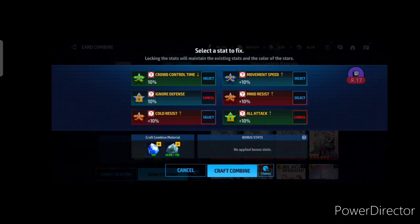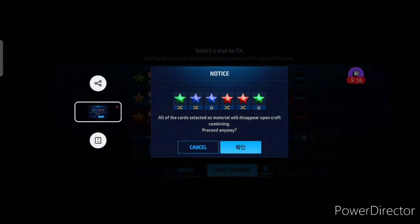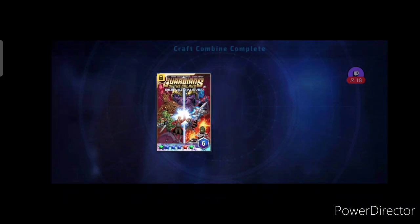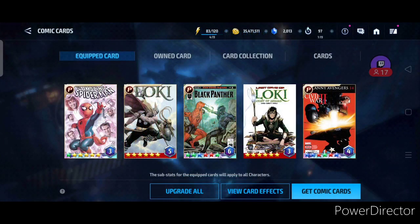Let's go craft combine this thing — all attack and ignore defense locked. Can we get pierce and all attack? It's in Korean but let's see — come on, give me a good roll! Whoa! Two percent pierce — we got the pierce! We kept the all attack, we kept the pierce, and we kept movement speed as well. We got dodge as well — extra dodge and two percent pierce on the card. This looks awesome!